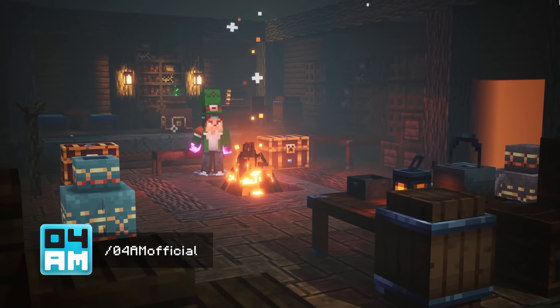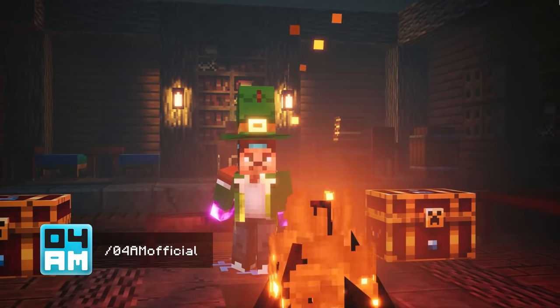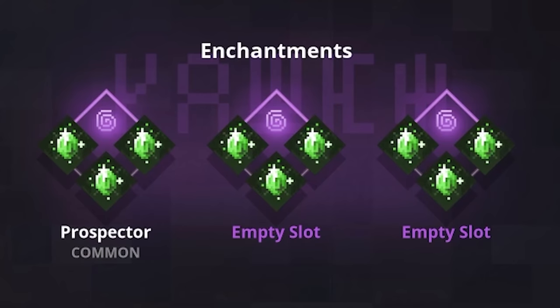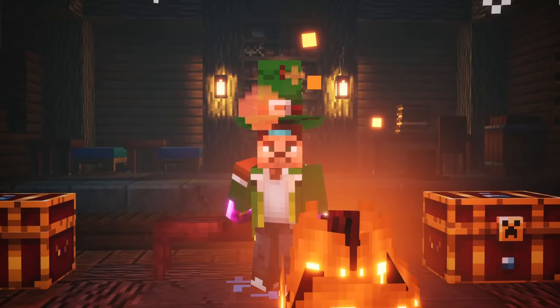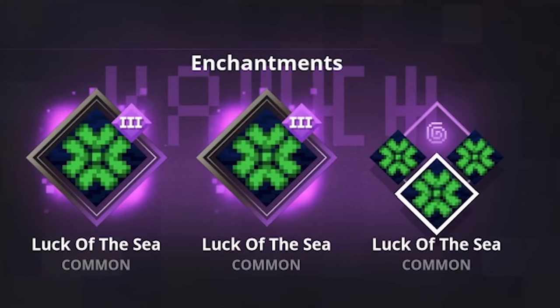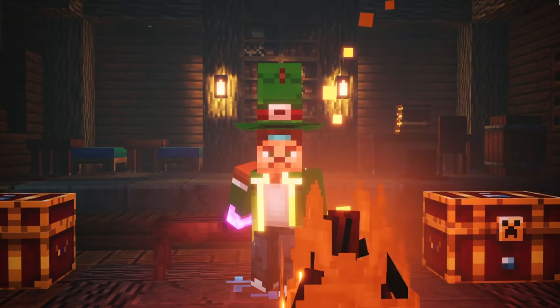Hey, what's up guys, this is 4yam again back with a new Minecraft Dungeons video. Welcome to the What If series, an experimental series where I cheat a little bit to show you impossible and very overpowered enchantment combos. I bet you're all very curious how triple prospector, heck quadruple prospector would work on a weapon, and what about four times luck of the sea on armor. Well in this series I do exactly that — showcase combos which are not possible to get your hands on in the game. So let's check them out right now.